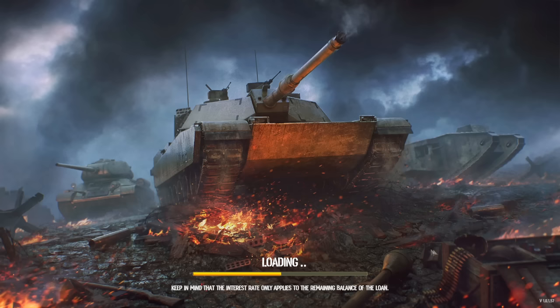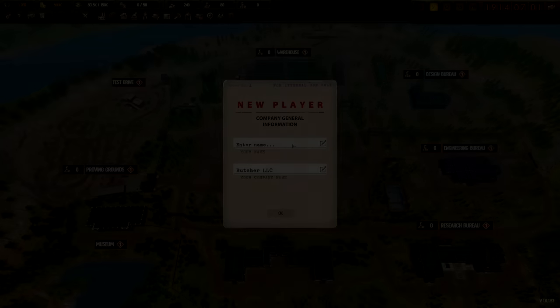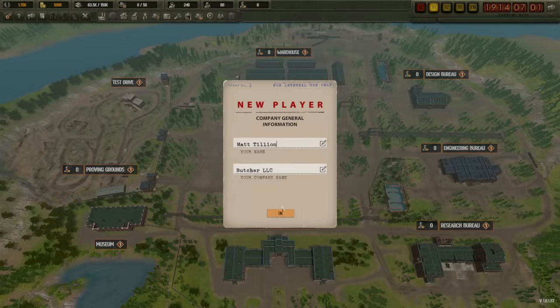We're going to jump in and hit start. We've got to pick a new name — our company name is down here. For a tank company name we're going to call ourselves Butcher LLC. Congratulations Tillian — I just appropriated your name. Actually, let's go with Lord Tillian.